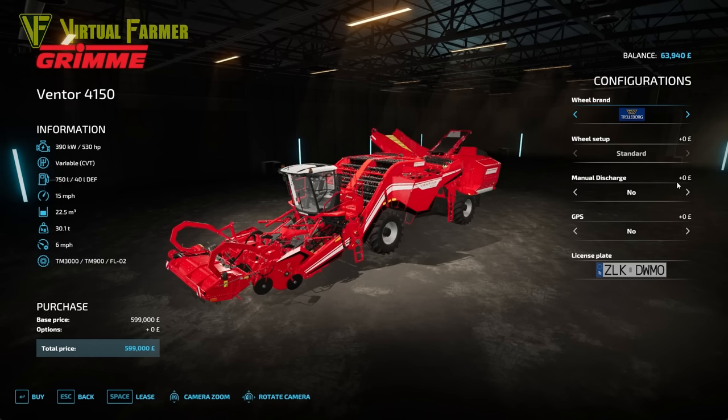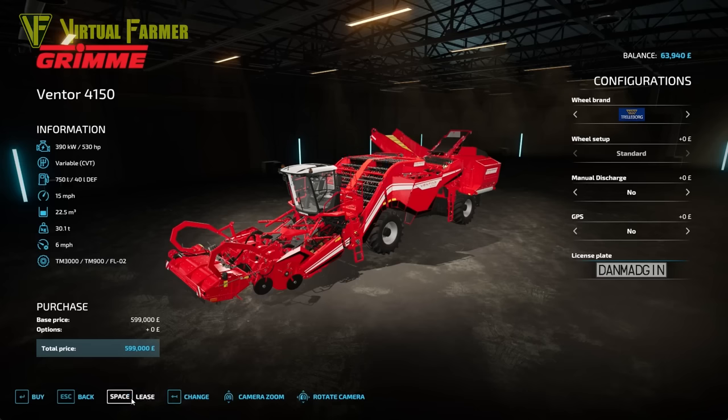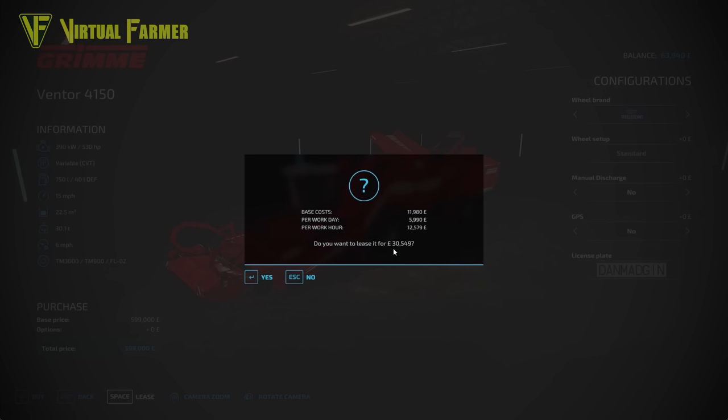We're going to run this on a hired worker anyway, so pretty much none of this extra customization cost is needed. What we do need is to immediately head over and find somebody from the Patreon producer level patrons to put on our number plate. Congratulations to Dan - you have been selected at random. We managed to actually fit your full name on the number plate, so we will lease this for today.